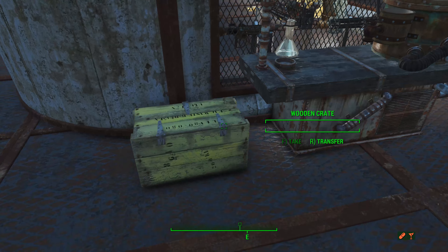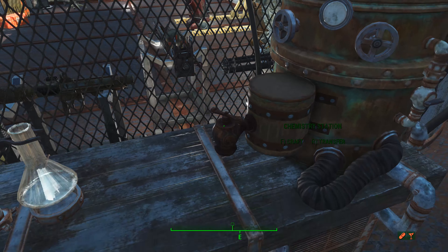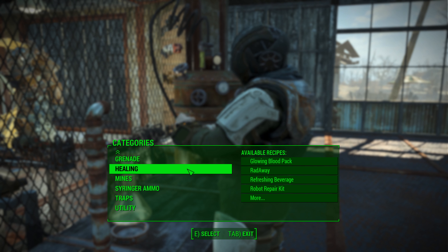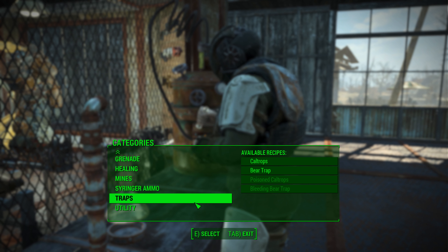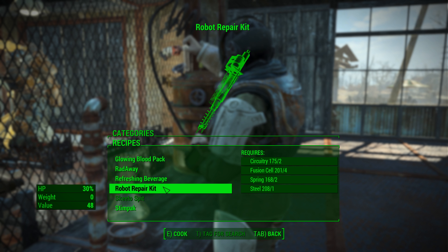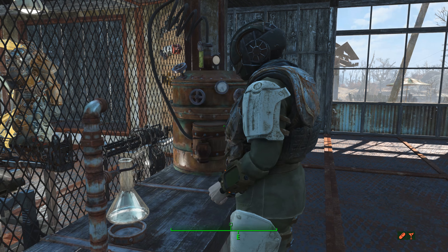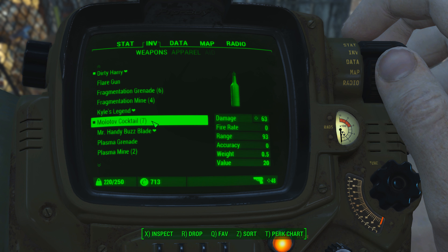We've got a wooden crate there for miscellany, and a chemistry station here. You can make different drugs and needles for your syringer, grenades, different healing packs for yourself and for robots that are with you. I find it really funny that the robot repair kit is basically like a set of batteries — a syringe with batteries instead of a thing to hold liquid, like you're shooting the robot up with batteries to heal it.